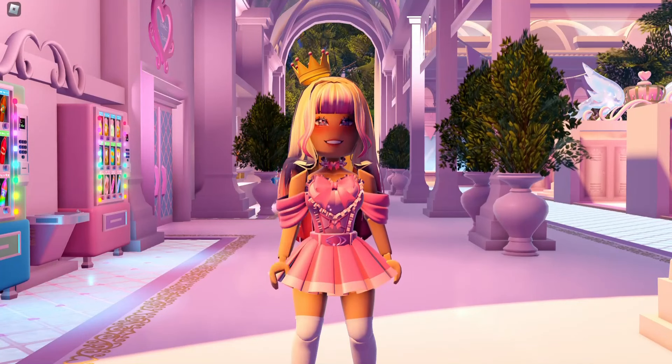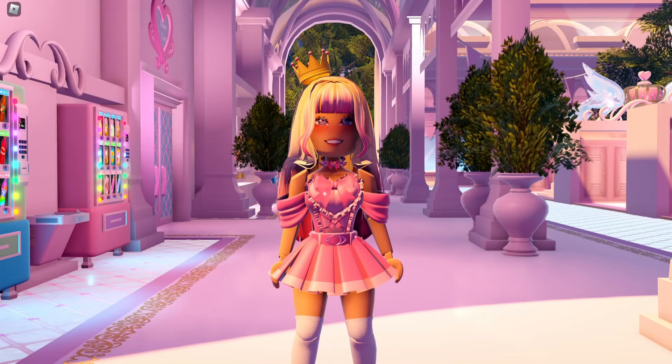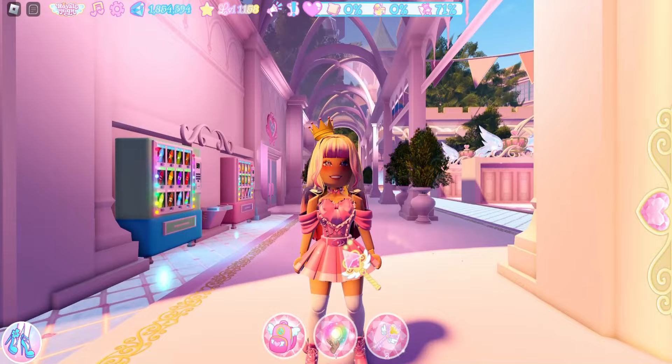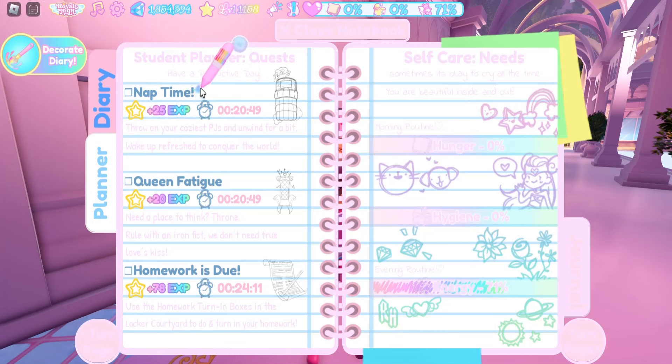Hello, my name is Lindsey, and phase three is out, which means lockers are also out. I notice vending machines are right here, which is a good thing because in your quest you'll sometimes need to get a snack or a drink from the vending machine.